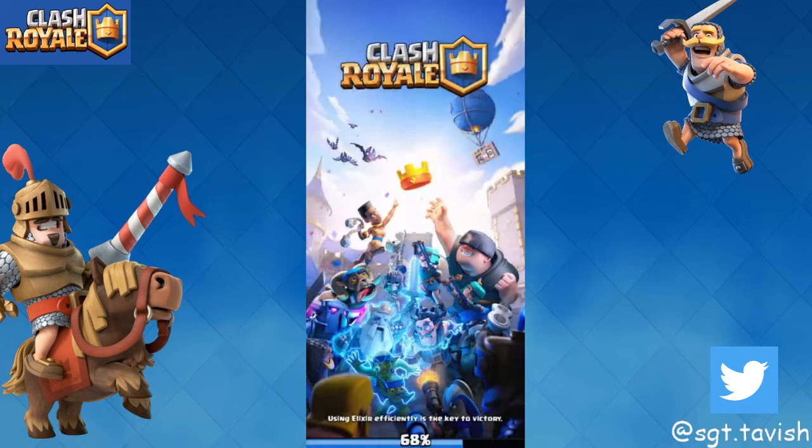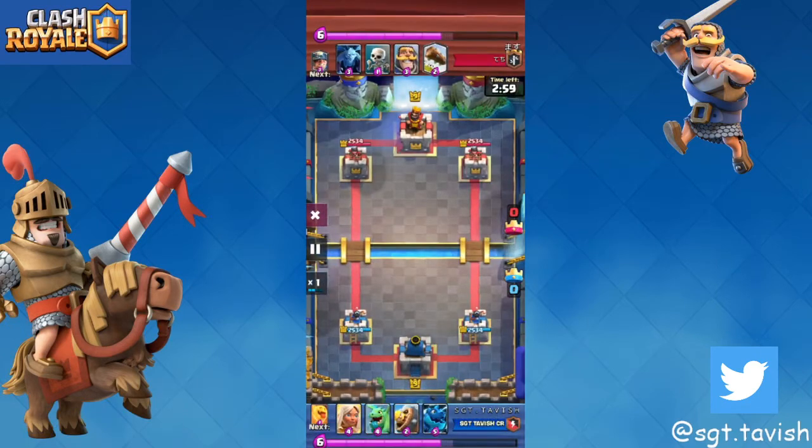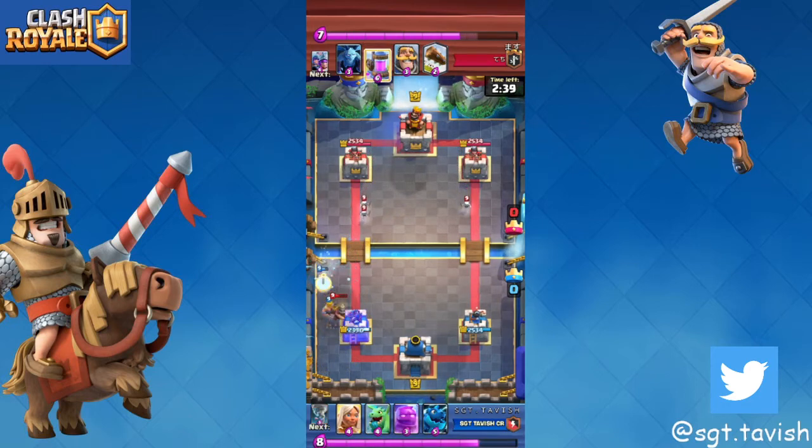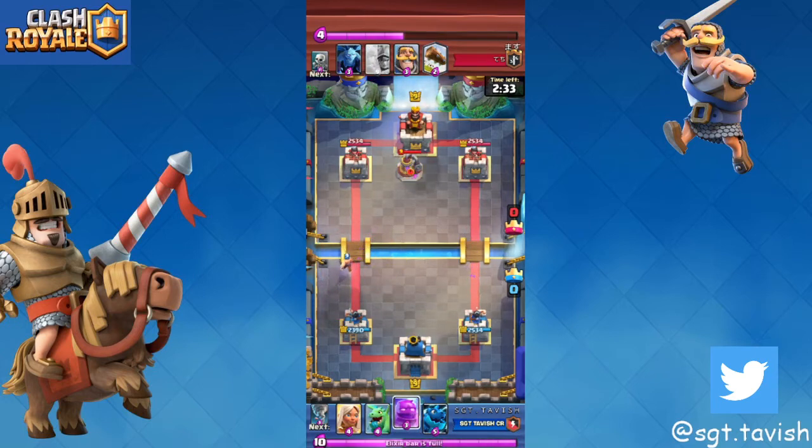Three musketeers is a really hard matchup but with good knowledge and practice you can beat it. You always want to use e-dragon, tornado, and barb barrel to kill off three musketeers. This guy plays really well — he uses a night witch to distract my dragon, and it was actually really hard to get rid of these three musketeers. But even after the first time we still defended really well.